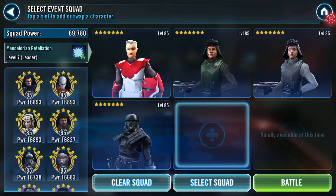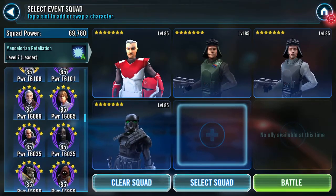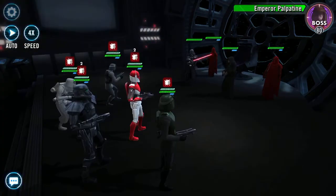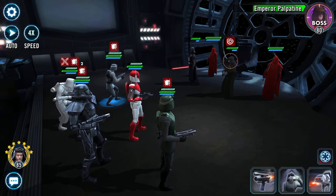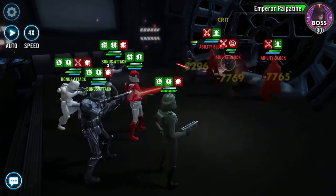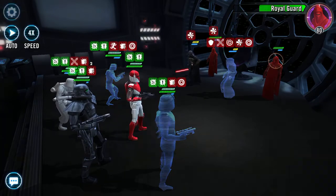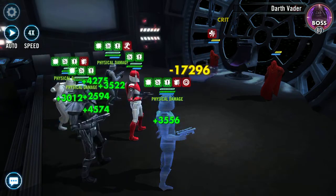There's one, there's another — I'm going to bypass Shore and go straight for four. Gar doesn't have his Zeta so there's going to be no protection regen. AOE — only two of us hit. We can stun at least. Got rid of those two.